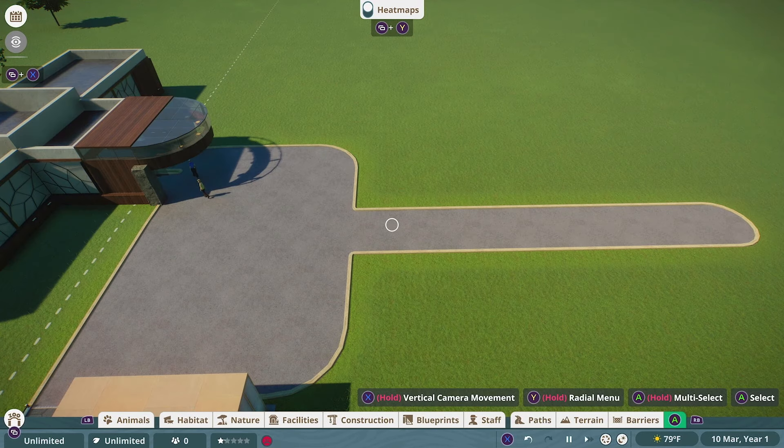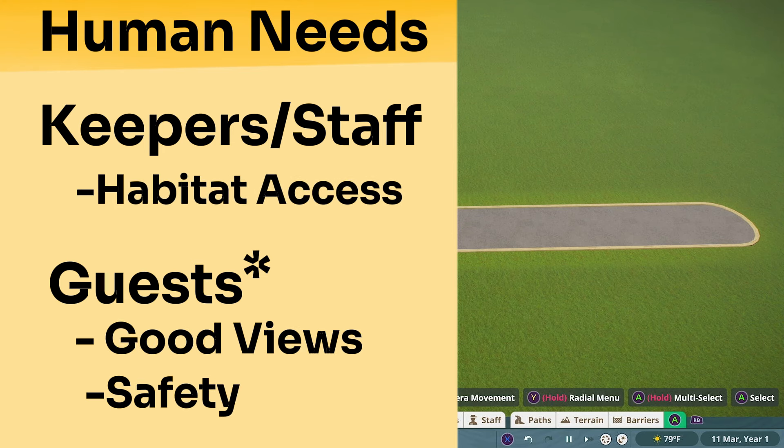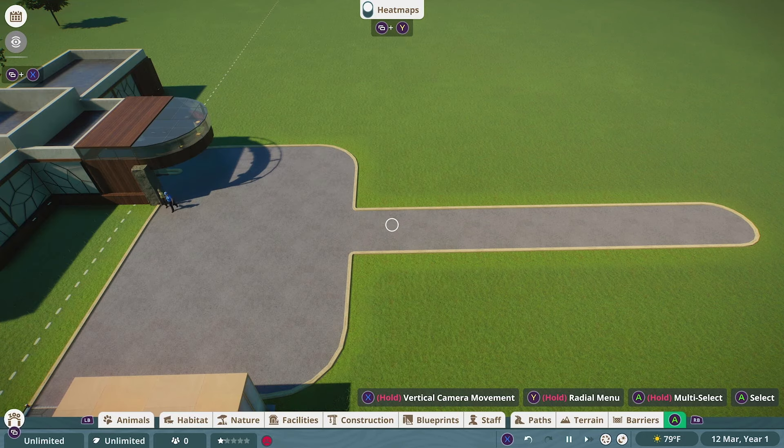Now that we know what the animals need, we also have to take into account what people need for the exhibit — there are two types: keepers and staff, and guests. Guests are more important since they pay the salaries of the keepers. What guests need are good viewing areas; what staff need is access to the exhibit. The first thing I like to figure out is exhibit access for the staff, since without them the animals won't be happy.